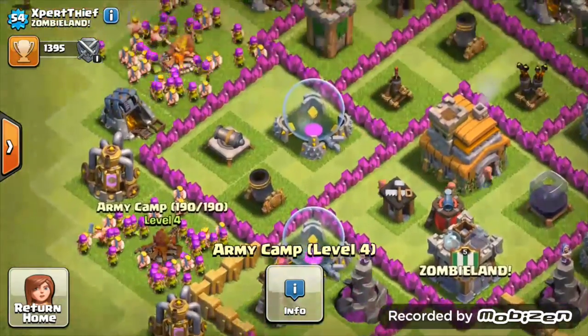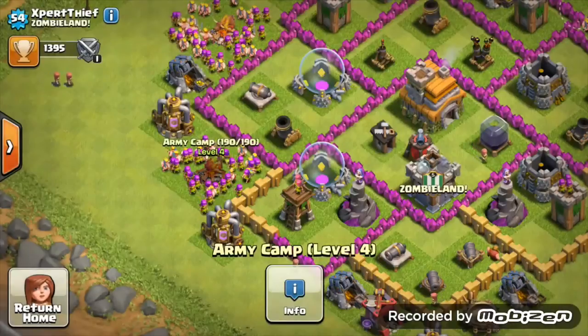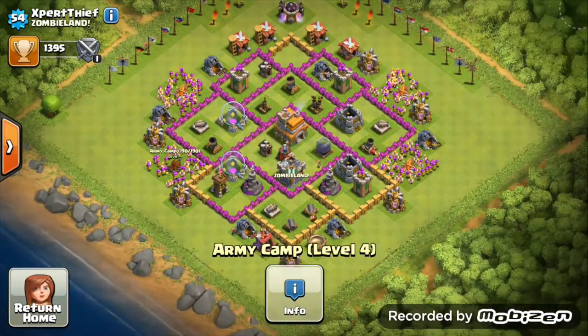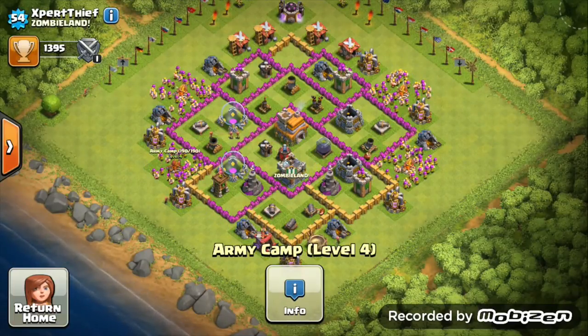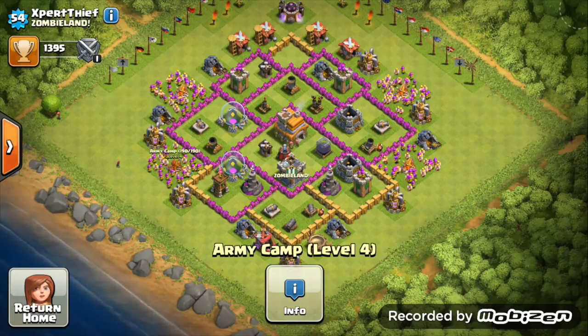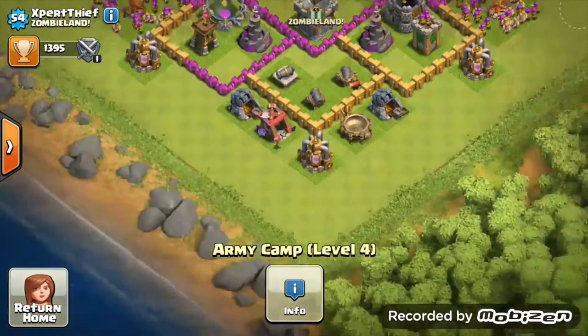Army camps are another main priority. You have one level 4 one — you do get a new army camp at Town Hall 7. You're upgrading that, so just get it maxed out so you can get a full 200 troops. You won't have to worry about it for another Town Hall, because at Town Hall 8 you don't need to do anything to it.